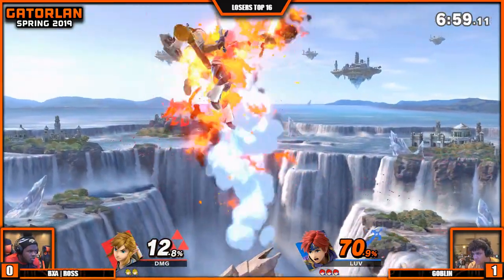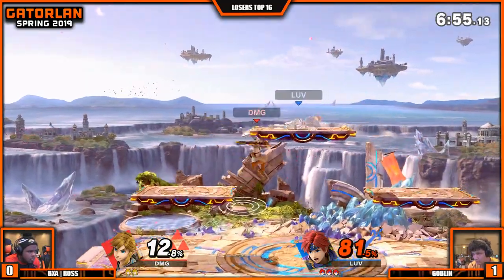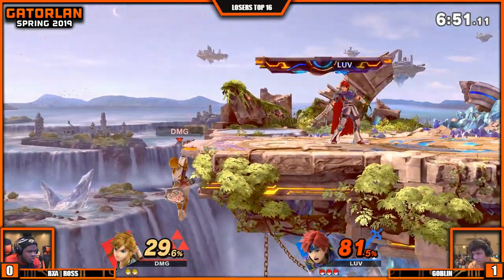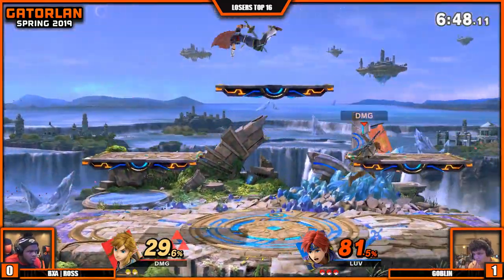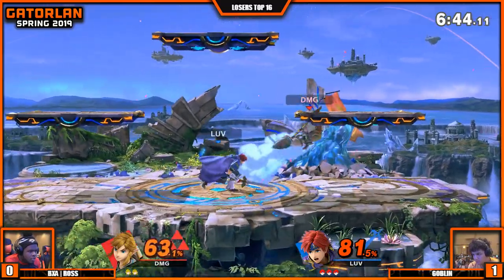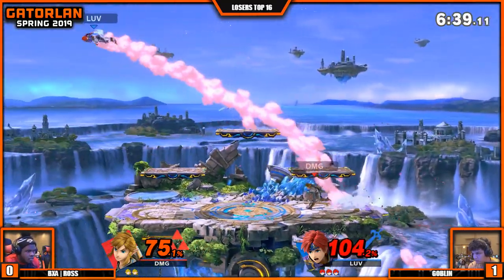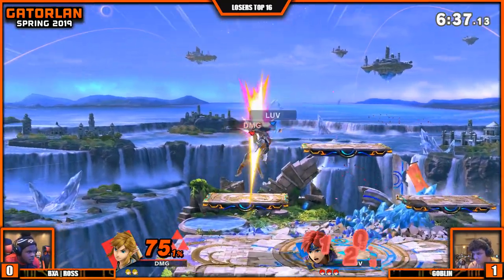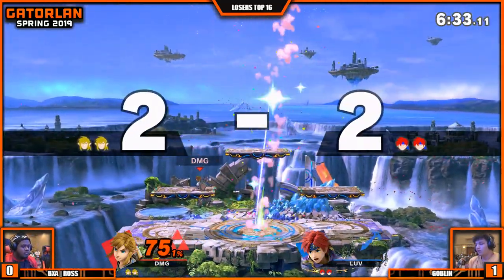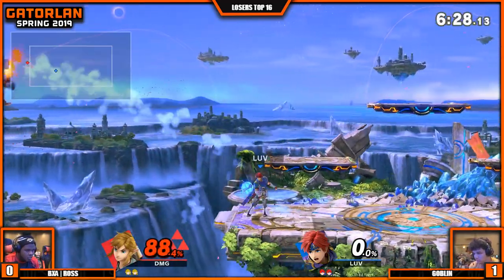Very strong start for Goblin, only taking 70%. That move is slept on. Get up attack — fair — just like that, he's on ledge again. It's a little surprising though, because it is punishable if you don't get hit — you just need to shield first and then you can punish, right? It's like there's no way he's going to up-B on stage — newer players think there's no way. And Ross now tying it up, only taking 75% off that second stock.